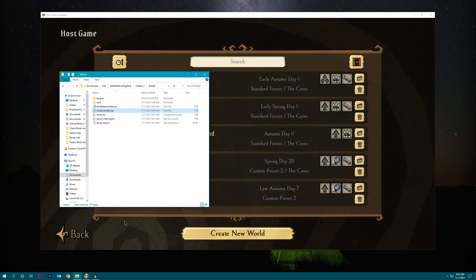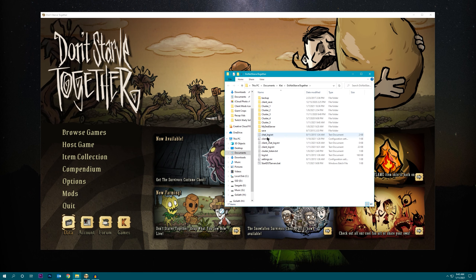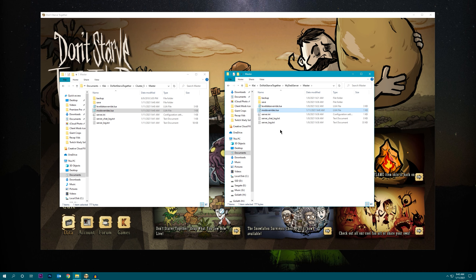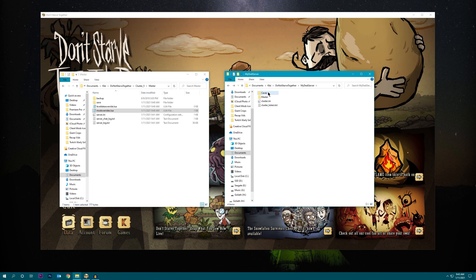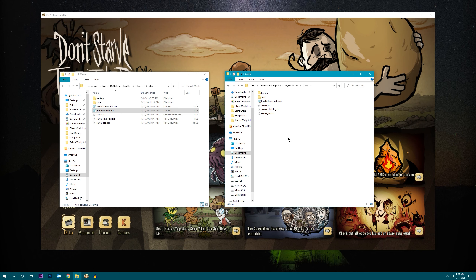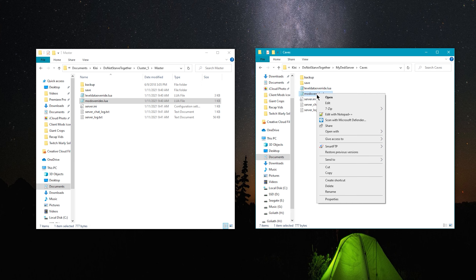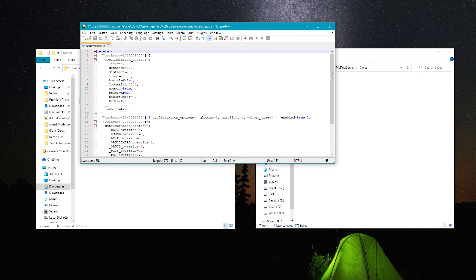Now we're going to copy this file directly into our dedicated server folder. Open up a new file explorer window, navigate to your dedicated server, and start with the master folder. Do ctrl+c, ctrl+v, and then do the same in the caves folder — paste the exact same file. At this point open up modoverrides.lua with a text editor. I like to use Notepad++ but you can use notepad, wordpad, whatever works for you. Hold on to this information — we're going to use it in the next step.